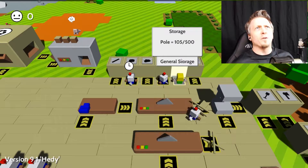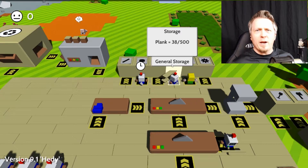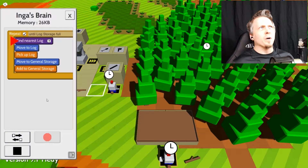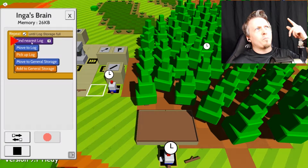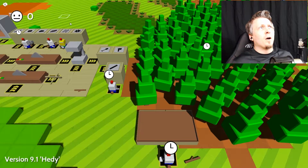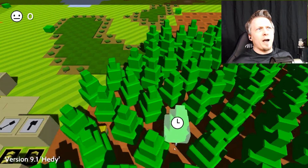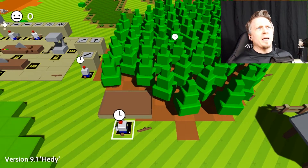Now I have plank production up to 500 planks and pole production up to 500 poles, so all I have to do is grab poles or planks right here and I can make more workers. We're going to turn on Inga — her program finds the nearest log, picks it up, and brings it back to storage. She's running right now, waiting for there to be a log around here.